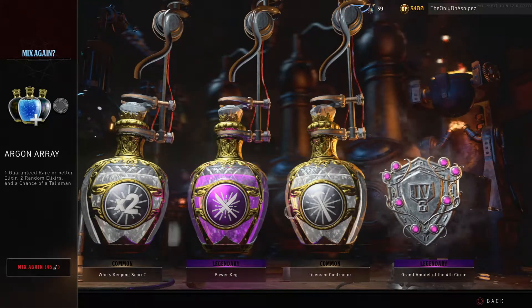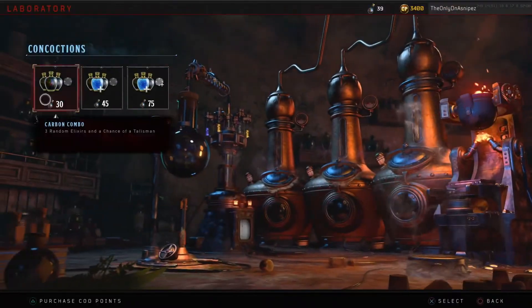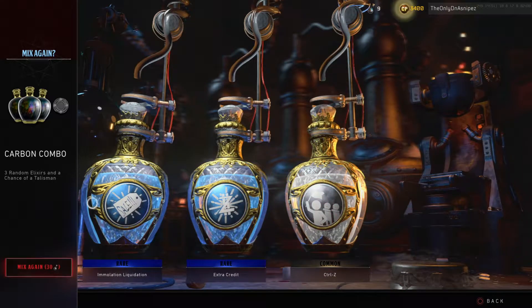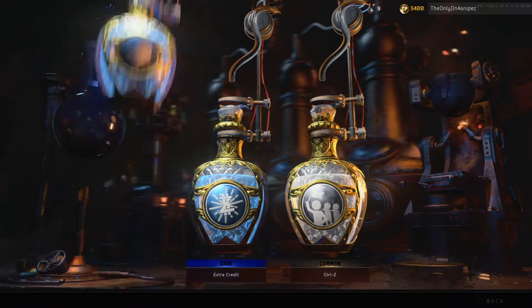We have used as many as we can. We got a Grand Amulet of the Fourth Circle as well. We have enough for a 30 pack too, so let's do that. What'd you give me — oh two blues! Awesome. Two good ones — we got Extra Credit and Imitation Liquidation. I like this.